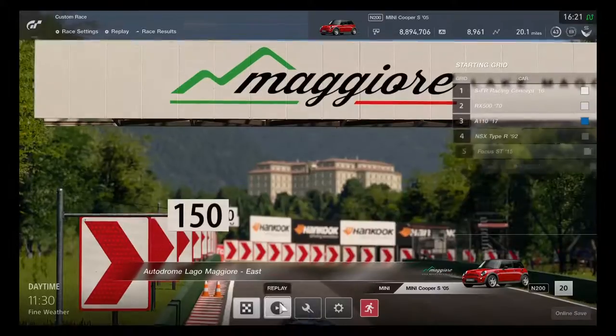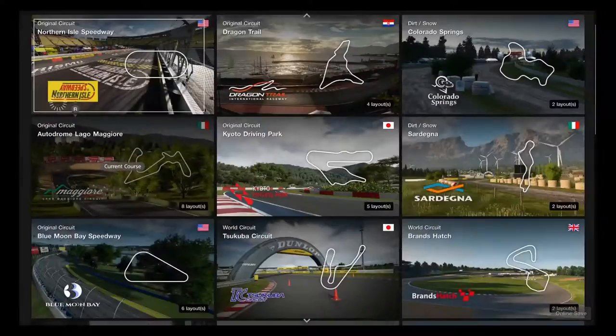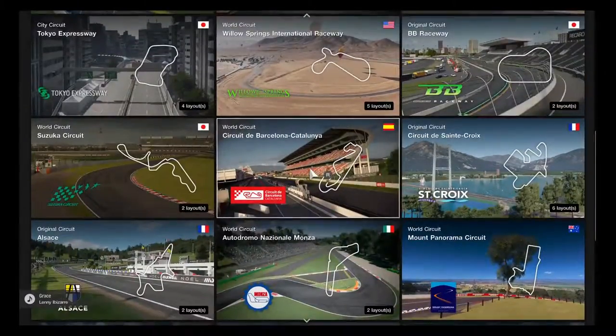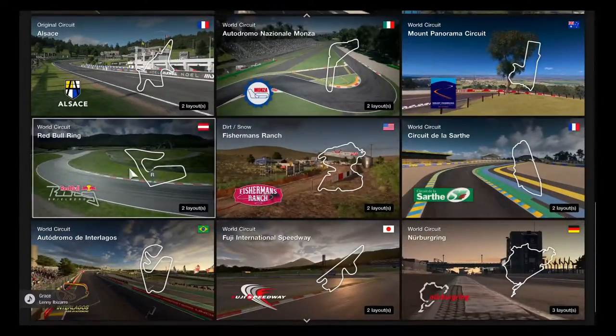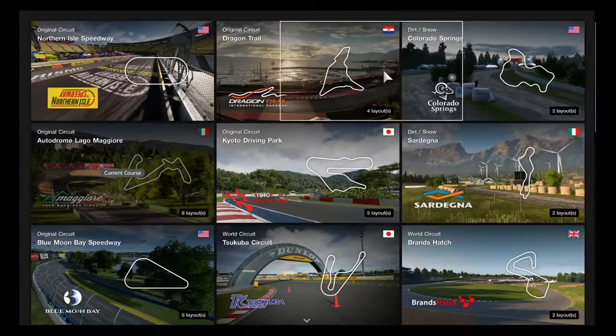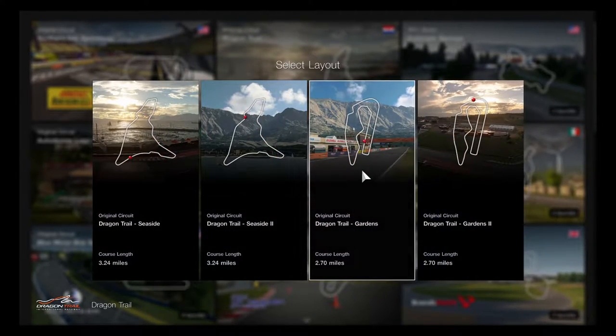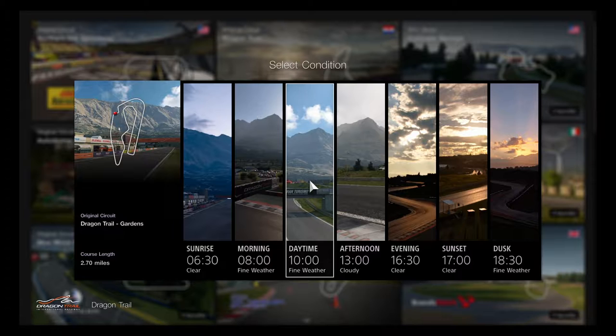Looks like time to get ready for the last race challenge of the day — one simple choice to get ready. Time to go race on Dragon Trail Gardens Layout Course. Let's go daytime to see how the Mini Cooper S can take a lot of technical turns in a pretty challenging event.